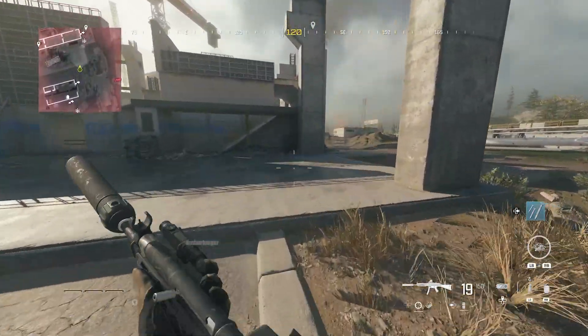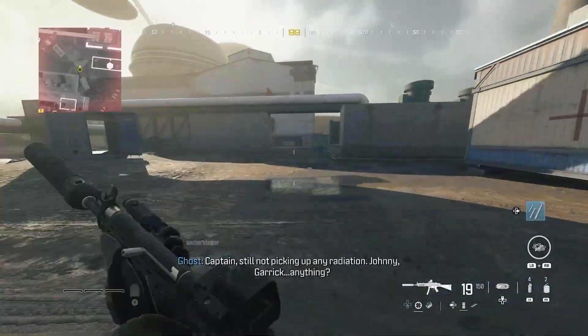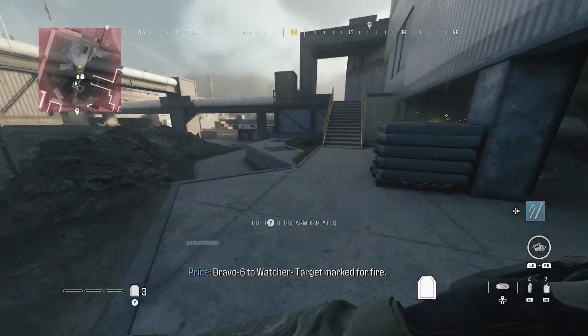But make sure you get the mortar strike. Let's speed through this. With that done, we're going to get the precision airstrike, use that on the second helicopter, grab the mortar strike, and if you need armor plates, there they are.